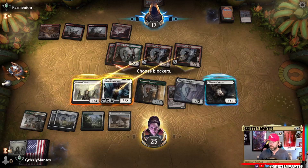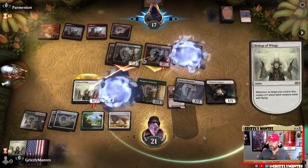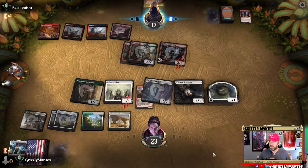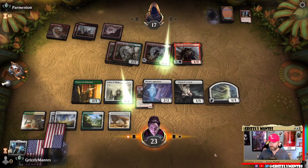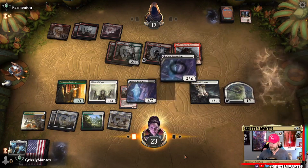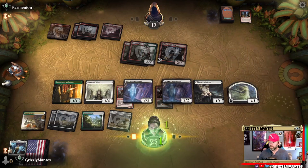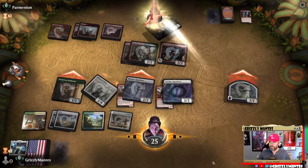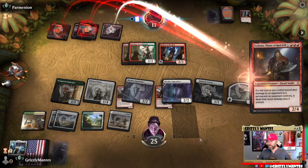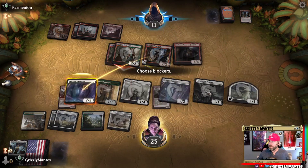Giada — gain some life back. What else you got? Oh, Kari Zev — that's a beating. Let's race. He's hitting me for more than six — there goes that option.